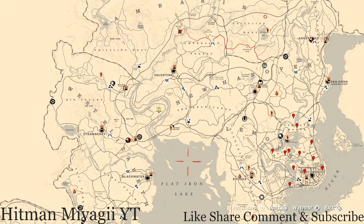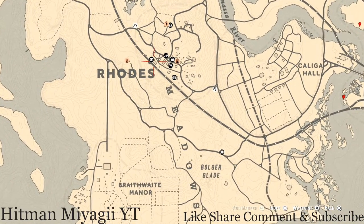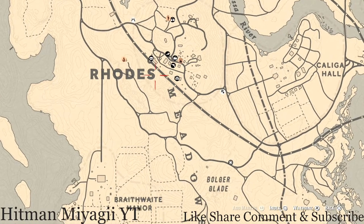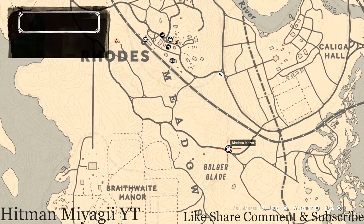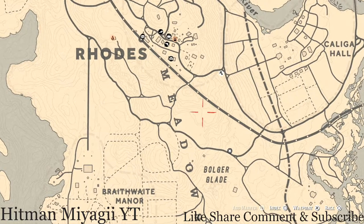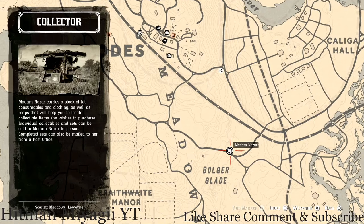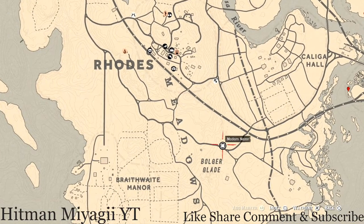Getting to her location today - she's right outside of Rhodes. How I personally get to her is I fast travel to Rhodes and run along the train track, cross over on this side and run along the train tracks in the grass and on the hills. You should see her off in the distance once you get around this area. She will be here until 2 a.m. Eastern Standard Time, New York time zone.